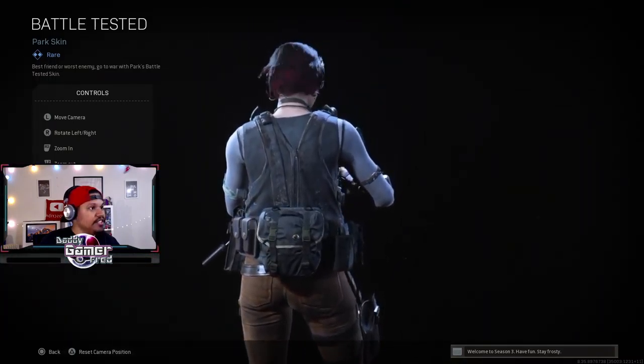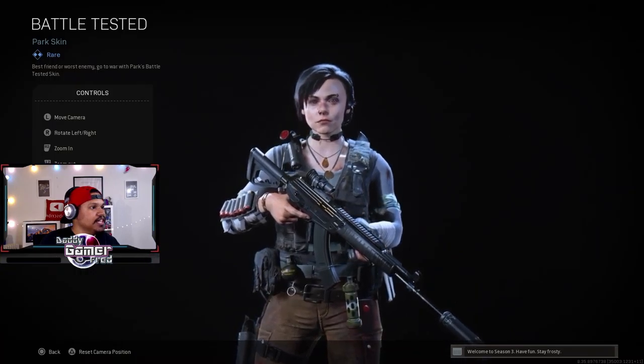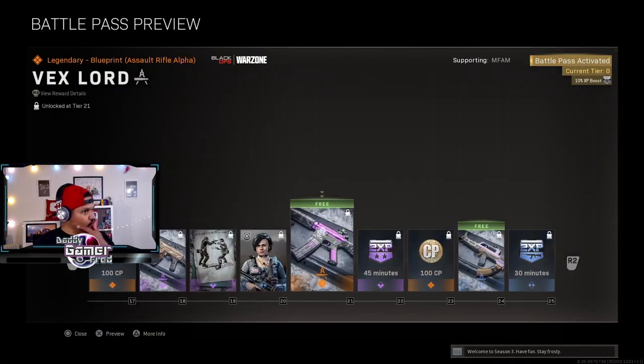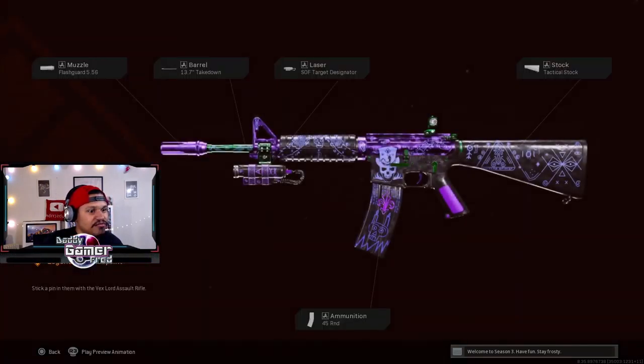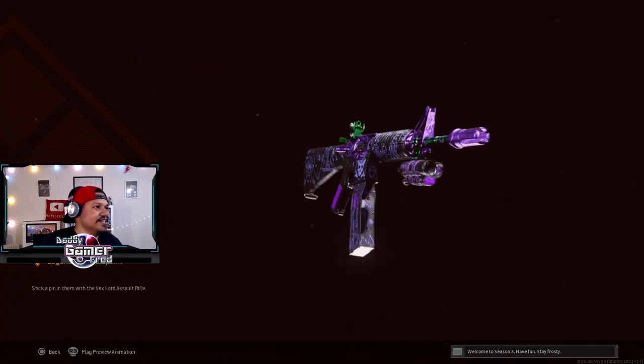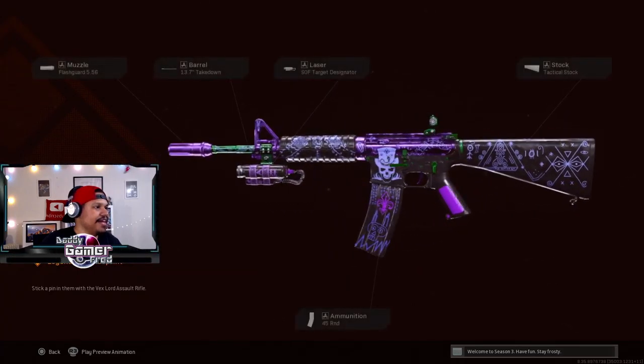This is a gothic girl skin — she's got a little blood on her. This is clean. She's got shotgun shells on her arm. She kind of looks like Raven from Teen Titans — and yes, I know DC fans are going to hate me for referencing Teen Titans and Fortnite in the same sentence — but this is clean.